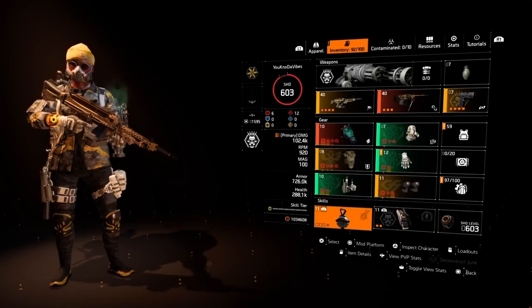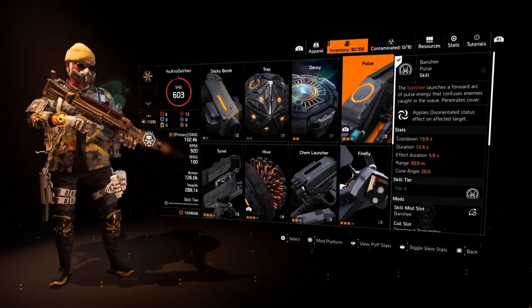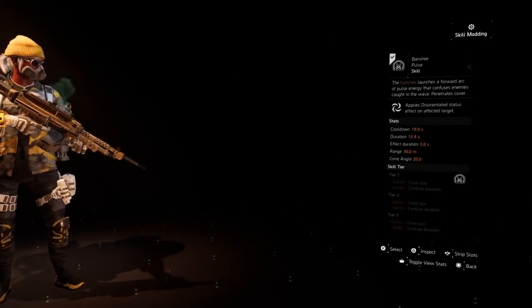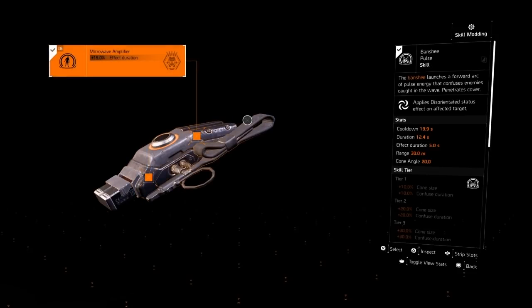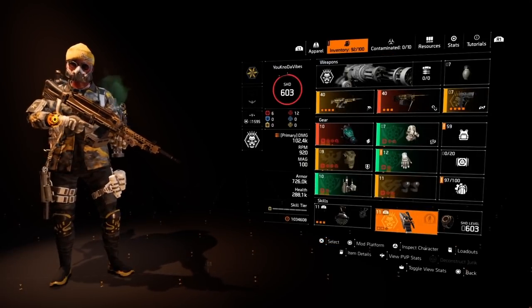I want to talk about the skills real quick. I'm running the Revive Hive — we all know what that is. But the Banshee Pulse is slept on — use it. It works especially when you get NPCs that are roaming and very aggressive. When you hit them with the Banshee confused, it just sits them there, which is perfect for you to get your stacks — because you want to max those stacks out to 40. And because you have Gunner on, it comes with a radius mod and effect duration mod, so you don't have to worry about it not being effective. Trust me, you're going to like it.